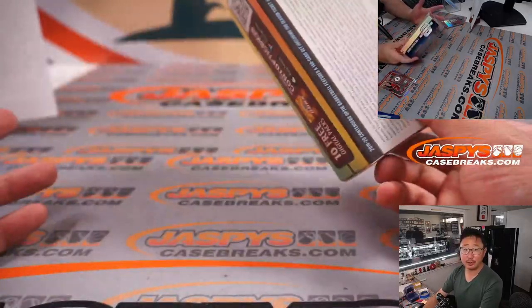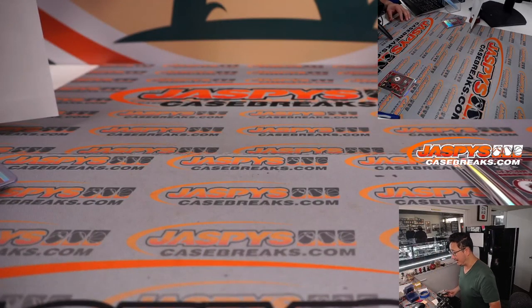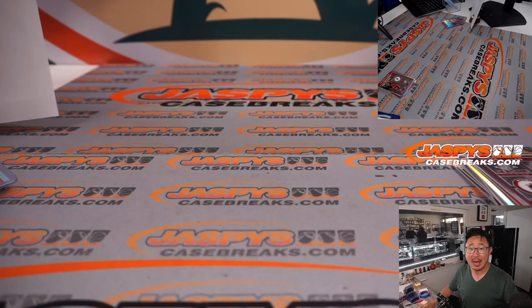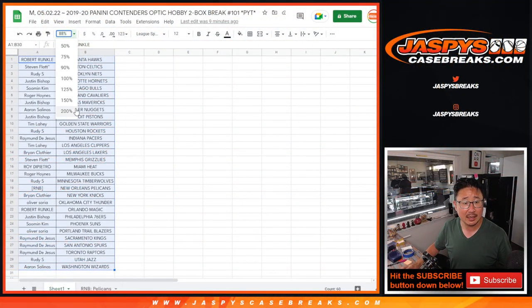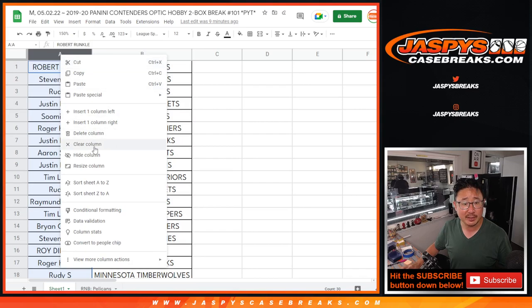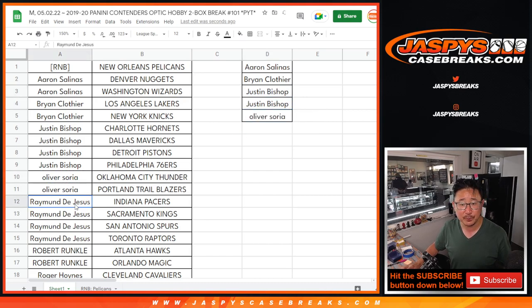And there you have it, ladies and gentlemen — quick little two-box break. We've only just scratched the surface of this case, so I would encourage everybody to get your team straight up and make it happen. Remember to buy at least two if you want to be eligible for that break credit — let's give away some money as well. So let's alphabetize by first names. The number block doesn't count, but Aaron bought at least two teams — that's an entry. Brian bought two — that's an entry. Justin bought four — that's two entries. Basically buy an even number of teams, half of those become entries. Oliver — two teams, one entry.